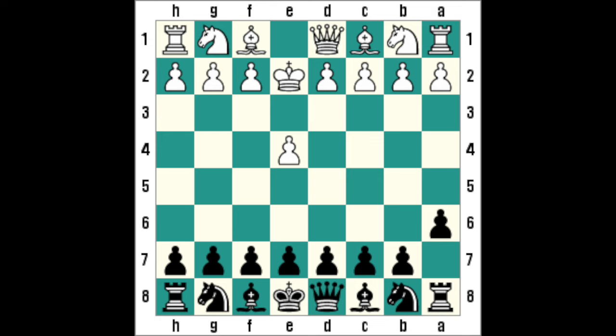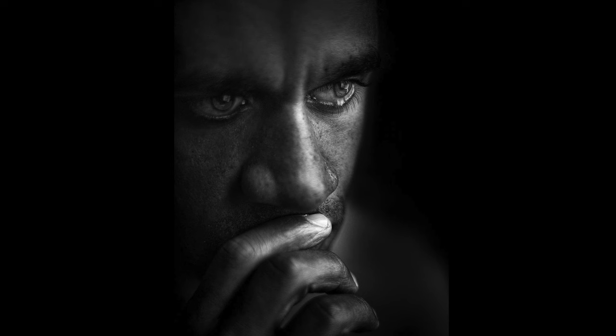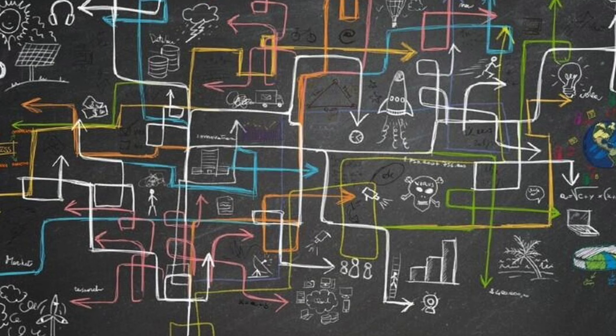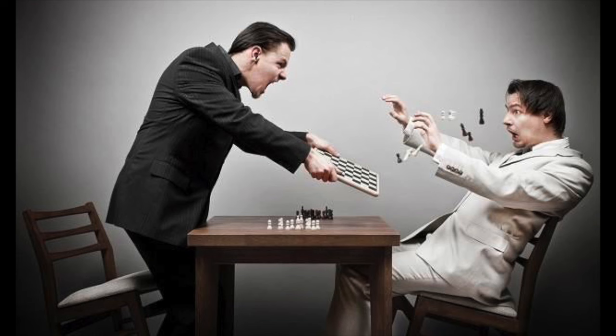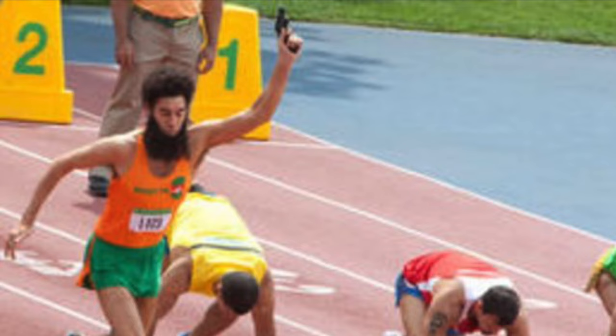D4 is on the board. Solid. Strategic. Boring D4. Stay calm. If you've ever had the misfortune of finding yourself in this situation, I'm going to teach you how to counter this abomination with one of the most effective openings for black of all time. In the next five minutes, you're going to learn how to use the Dutch defense to create high-pressure, asymmetrical positions against D4 that will leave your opponents feeling positively violated. Let's get started.